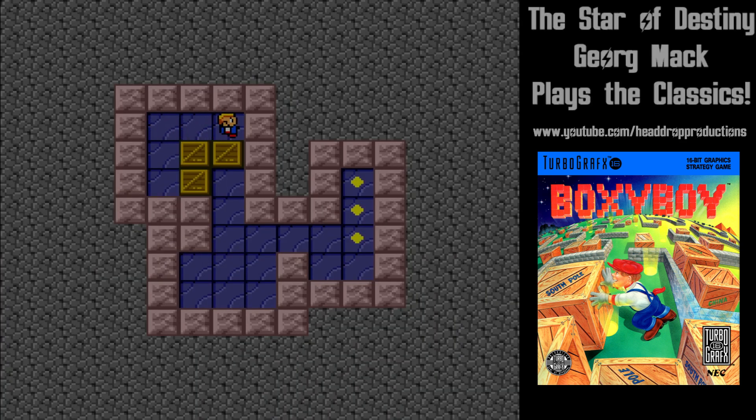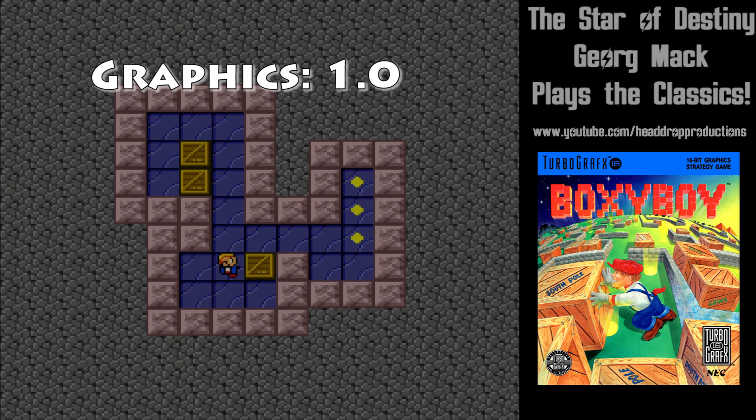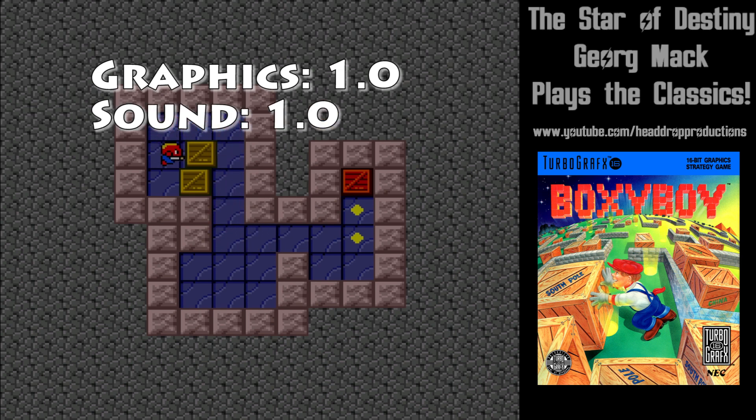When it comes to grading Boxy Boy on TurboGrafx-16, graphics get a 1.0. Sprites are tiny and undetailed, but there is a good amount of color. Sound gets a 1.0. Music is generic and poor — I ended up turning it off because it annoyed Gert.